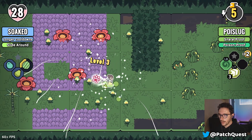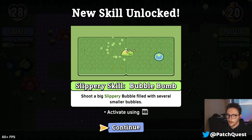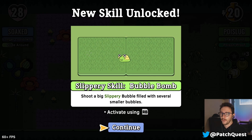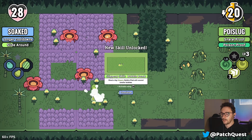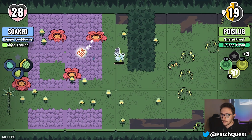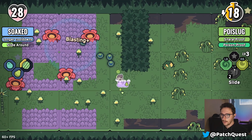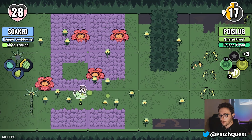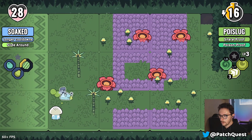Level three, baby! Bubble Bomb — shoot a big slippery bubble filled with several smaller bubbles. Now I have three skills total, which is awesome!